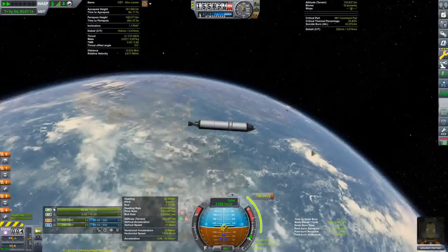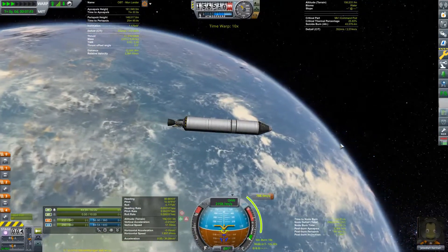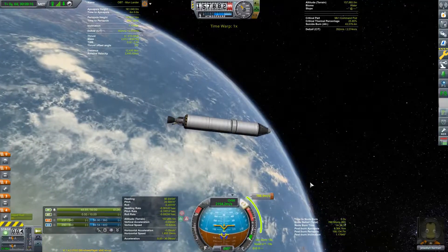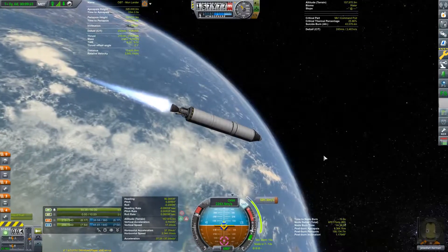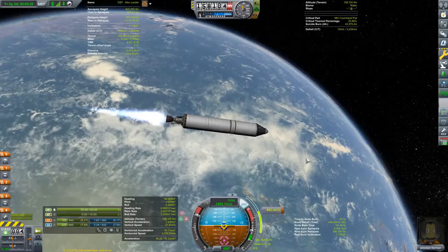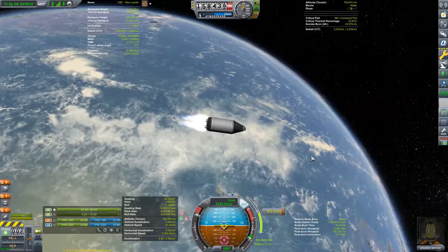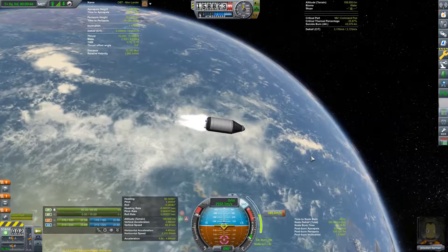Fast-forward to that. Down to 30 seconds, 10 — we'll turn ourselves back to prograde and fire up. We're almost out of fuel in this second stage. Engine cutout, decouple, and ignition of the third stage. We had about 3,200 meters per second in the third stage, which should still be plenty. Now we just wait while this stage burns — apparently another 70 seconds to go.